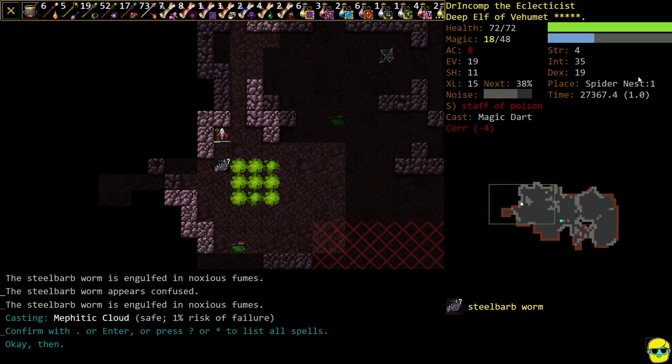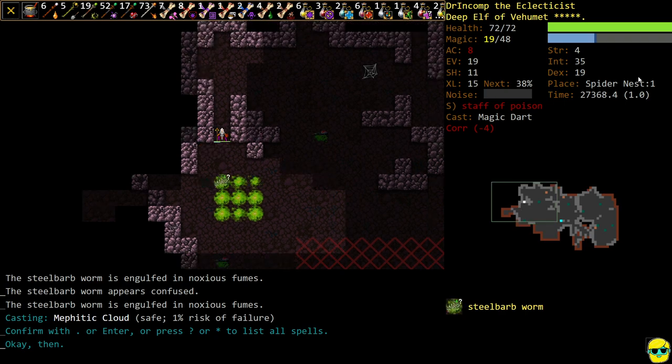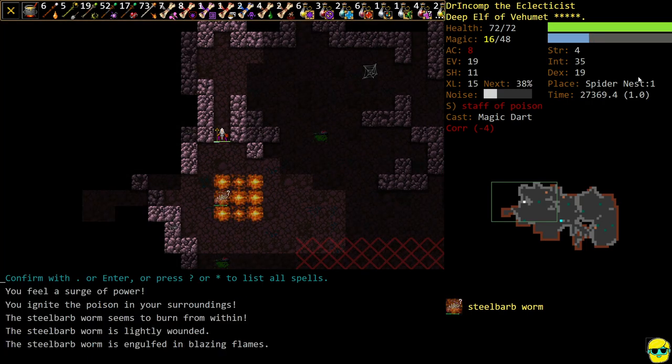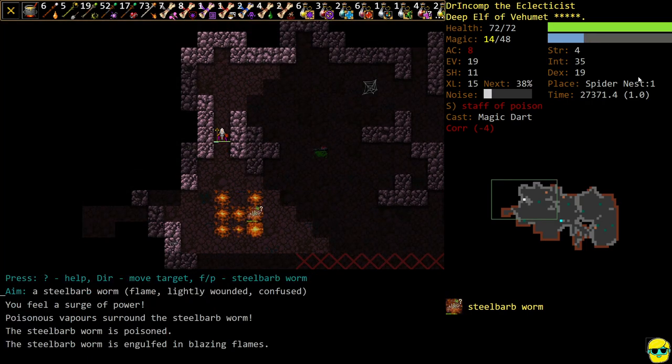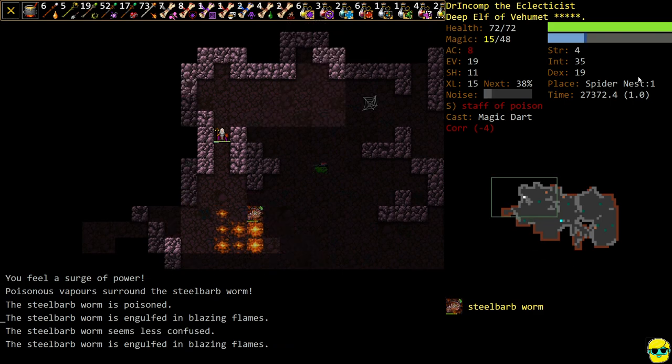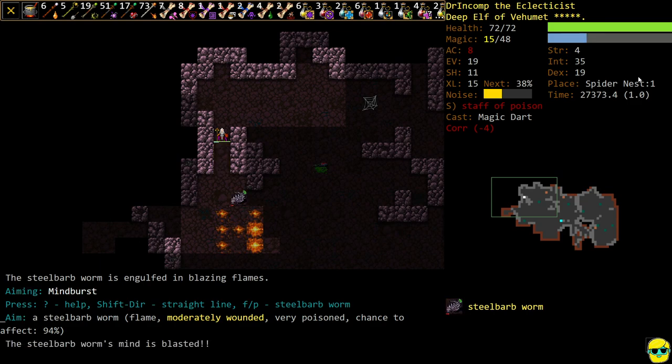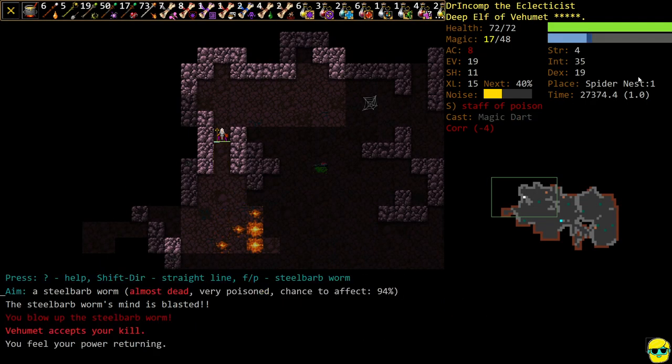I keep forgetting — haven't played this character in a bit. I forgot that we had Ignite Poison! Let's use that right now, that should do the job. This guy's resistant to fire so it doesn't actually deal that much. So we'll poison him up and blast him with Mind Burst. Just do this a few times — there he goes.